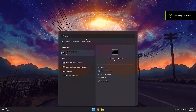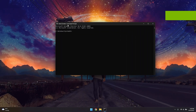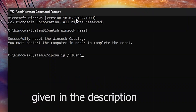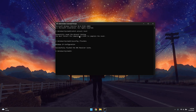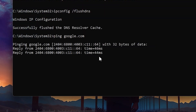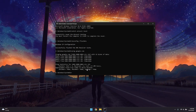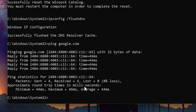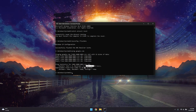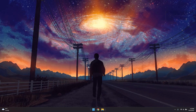Click the Start menu, type cmd, and run it as Administrator. In the command prompt, type the relevant commands. Then type 'ping google.com' and observe the timings. If your average is under 50 milliseconds with no losses, your connection is good and has no packet loss. If you keep getting losses, type cls and exit the command prompt.